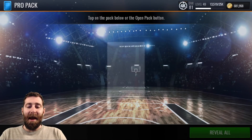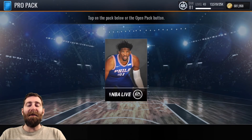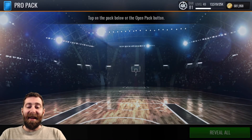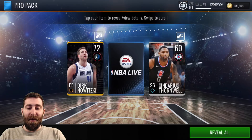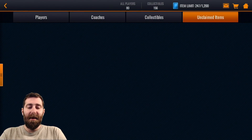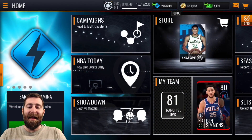Two packs left — can we get something cool? Not here. Nerlens Noel, 71 overall. So we're down to our final pack. Can we get that elusive elite in the final Pro Pack today? We get another Dirk though. Dirk is an absolute goat, so I'm not too disappointed with that. Kind of like pulling Manu from packs — it's hard to be disappointed when you pull one of those legends of the game.